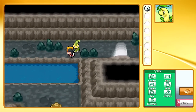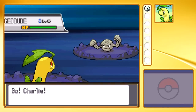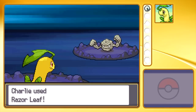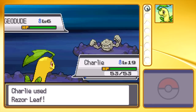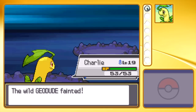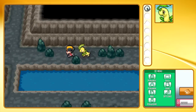Here we have Union Cave — it's our first cave of the game, believe it or not. It's going to be home to a lot of Geodudes and a lot of Zubats. I would take down all these Geodudes, but I've got a feeling their ability is Sturdy. Sturdy lets them survive a one-hit KO — oh, it's not. Never mind, ignore me.